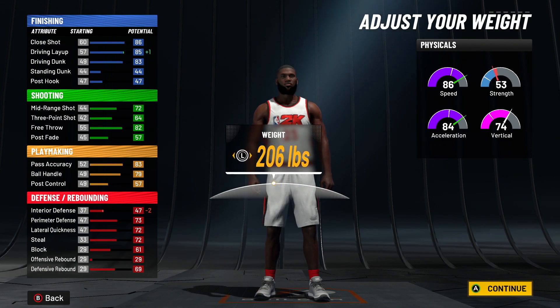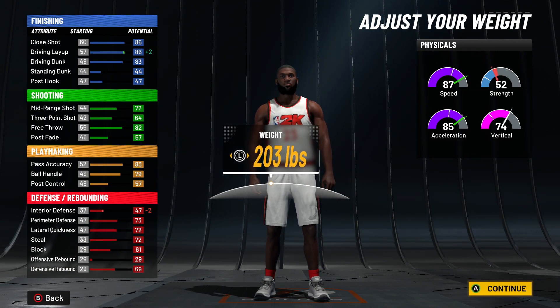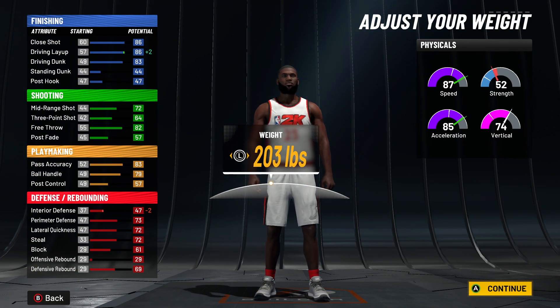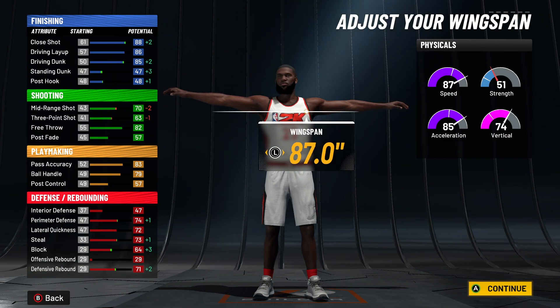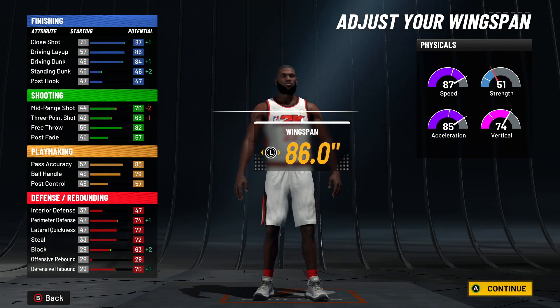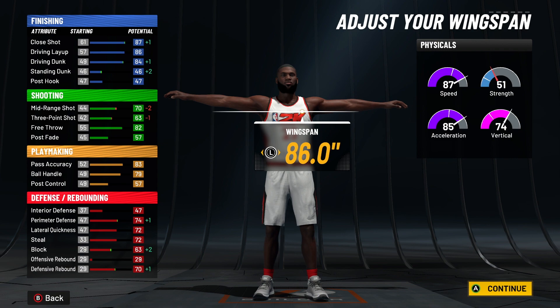You're gonna go 203 pounds — y'all know LeBron ain't a little boy out there, so you're not gonna go 180 just to get the most speed. You want some speed, but at 203 pounds you still get 87 speed and 85 acceleration. You're gonna go 87.0 wingspan because that gets you the 85 driving dunk threshold right away where you can get tomahawks and all that. If you just want contact dunks you can go 84, but there's no benefit to going 86 instead of 87. The reason you're not going 88 or 89 is because you want that extra three-pointer — the 86 driving dunk threshold doesn't matter that much. So you're going with 87.0.